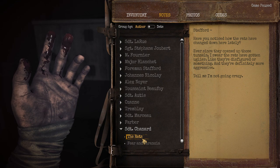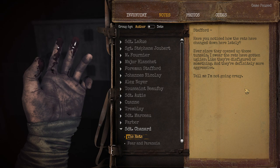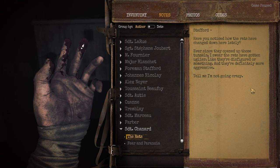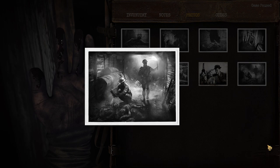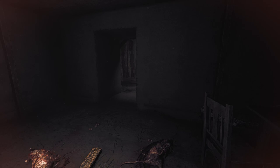Soldat Chouinard — Stafford, have you noticed how the rats have changed down here lately? Ever since they opened up those tunnels, I swear the rats have gotten uglier, like they're disfigured or something, and they're definitely more aggressive. Tell me I'm not going crazy. The rats are getting into the other world goop and getting real nasty. Burning the bodies — something we can't do yet because we don't have a lighter. More shotgun shells. I assume at some point we will at least spot a shotgun. It might be in the prison.